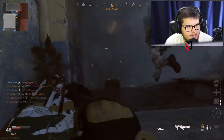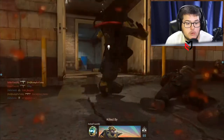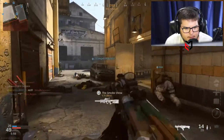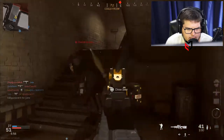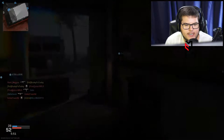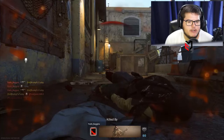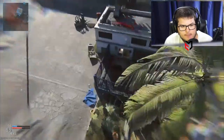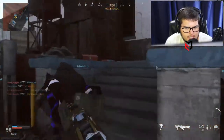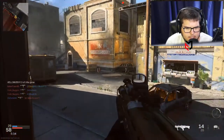Finally got one - the claymore got him. Now we're doing good. Let's get Stopping Power going and make a move. This is by far the worst map for Team Deathmatch because if you spawn on the side I'm on you can't get out. I haven't spawned anywhere besides this one building. I don't play TDM - is this just how it works? In this game there's squad spawning so is that why my teammates aren't moving?